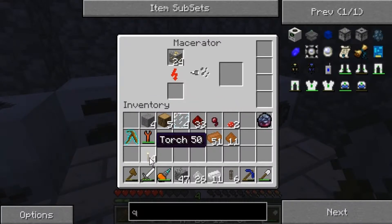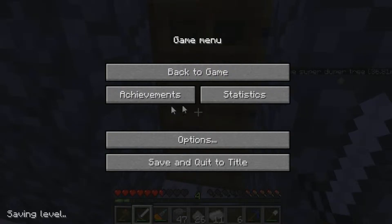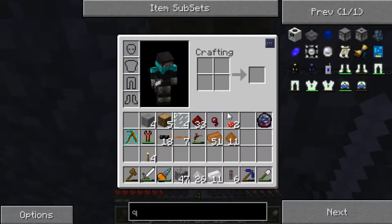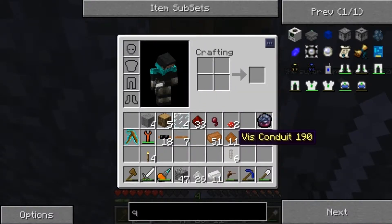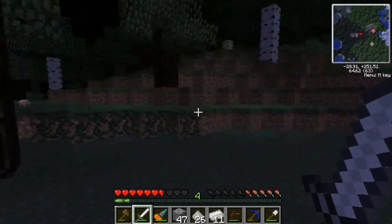Let's see here. Let's get the sword out. Let's go hunting. Do we have a... Oh good, we got a tree tap. We'll collect some resin on the way. There we go.